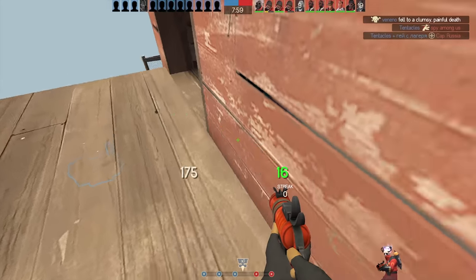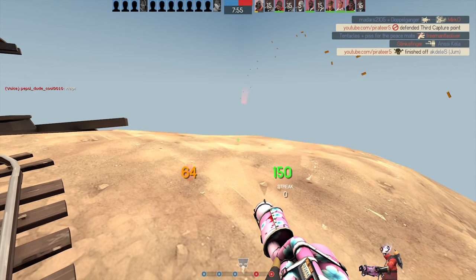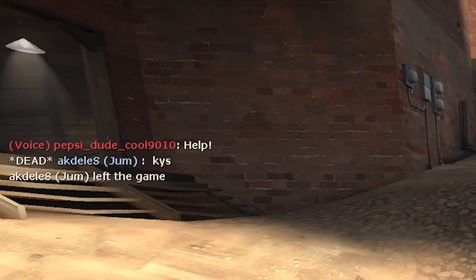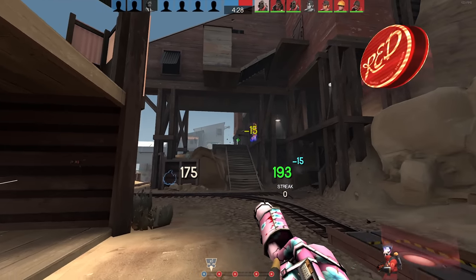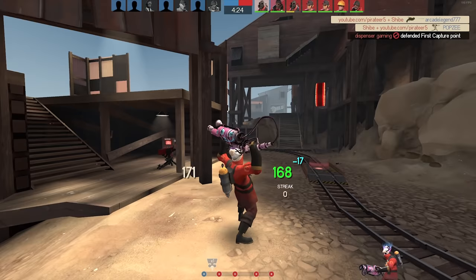In Team Fortress 2, the pyro is usually considered to be slow and immobile, and many players see them as just a WM1 bot. However, there are lots of ways to express your skill as pyro, and one of the most fun ways is detonator jumping and flanking using the detonator, which is in my opinion one of the most fun weapons in TF2, and certainly my favourite weapon for the pyro.